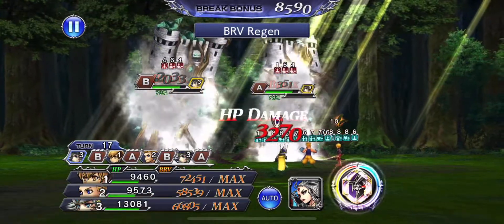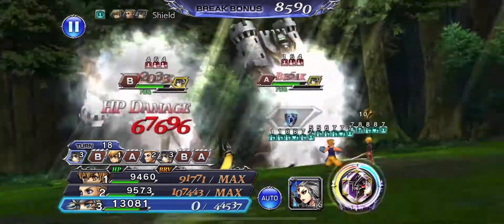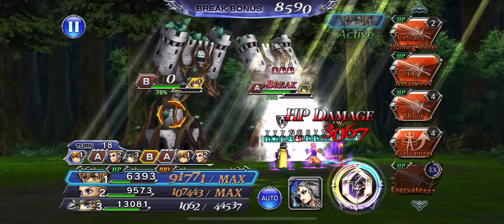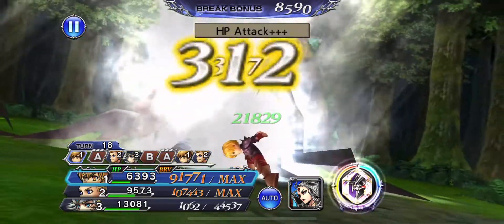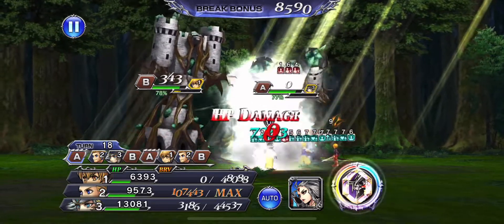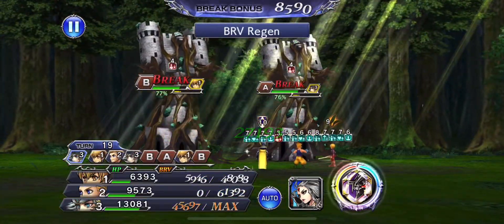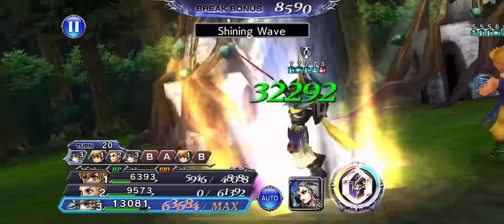Let's keep shields up — next turn I'll use throw buckler. He's at around 40k on shield. I want to try and preserve break order. I just threw a lot of damage out. These guys are unbroken, so send them back. I have to re-drop the imperil as well.